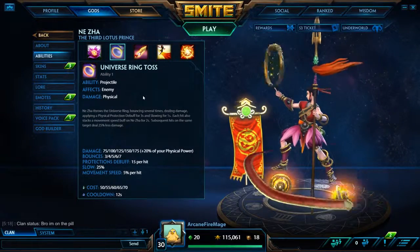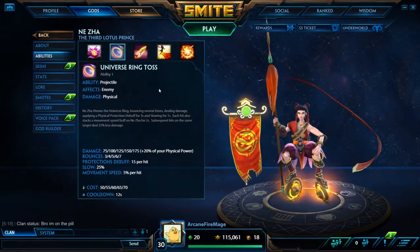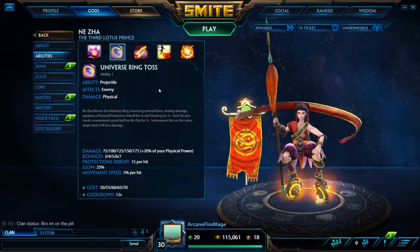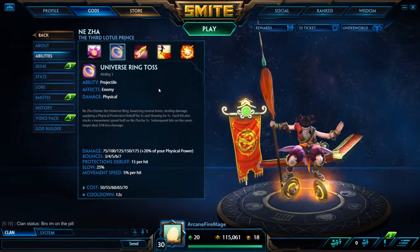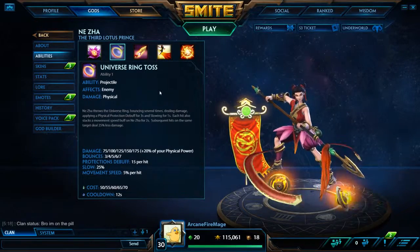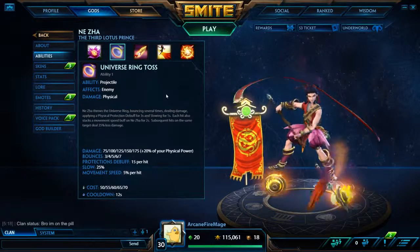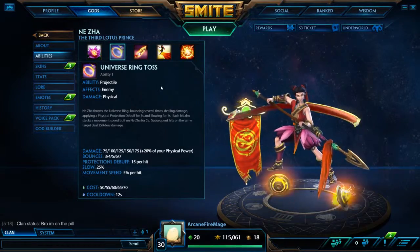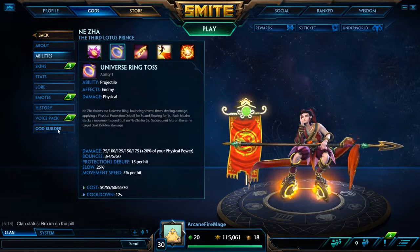Hello, this is Jeff from Studio 41 Gaming, and we're back with another Smite God — we're looking at Niza. Now this is a short disclaimer: this is probably going to be my last Smite God video for a while. I've been playing a ton of Smite recently and I've been noticing a disturbing trend. It seems like one in every three games, my team wants to kill each other for unknown reasons, so I'm going to be taking a little break from Smite. But let's get on to Niza.